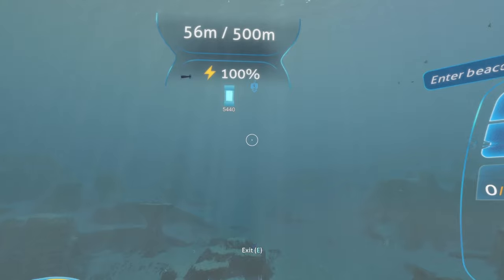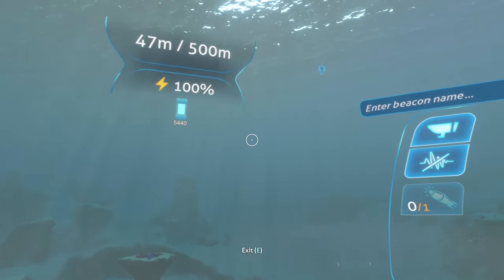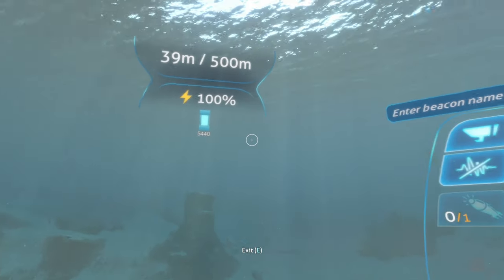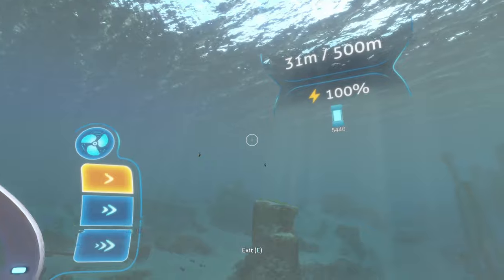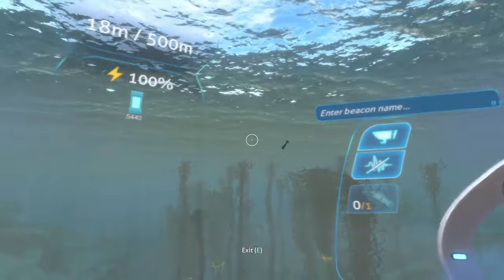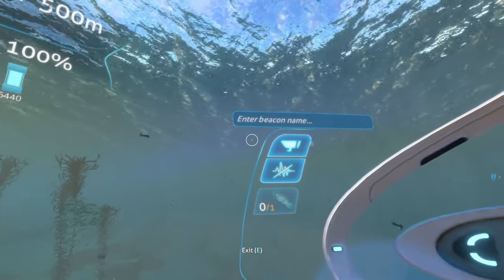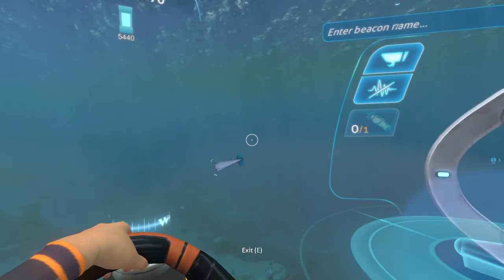I really like this mod because of how convenient it is. It allows you to deploy your beacon from the comfort of the inside of your Cyclops instead of having to constantly get in and out to drop a beacon. You also don't have to put yourself in harm's way to rename your beacon, because if you're in a dangerous biome you'd have to go outside and click on the beacon and type what you want — while creatures can still attack you. So you can rename and launch your beacon all from within your Cyclops.